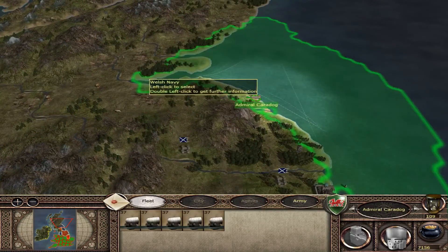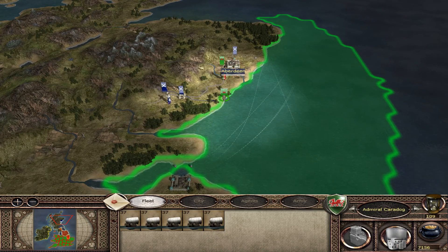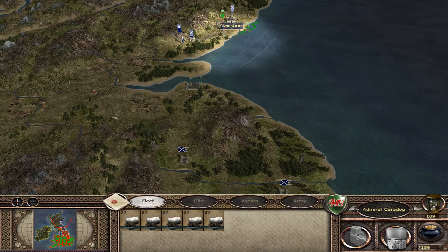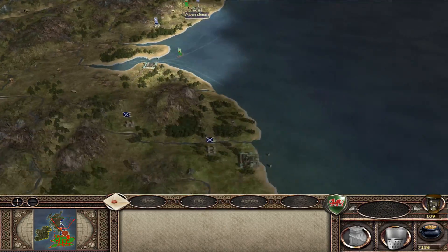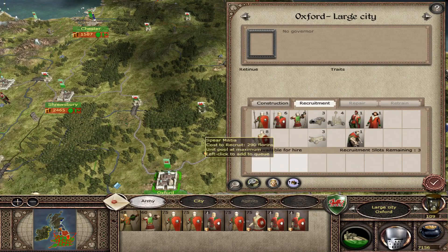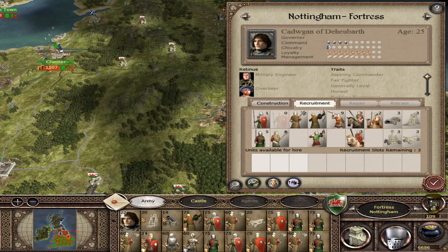Northern Invasion Force, go. Aberdeen will do. Invasion Force is in the north. Nottingham is still surrounded. Fantastic. Great. Wonderful. Marvellous. Are we gonna have a fight at some point in this game? Because you guys are just kind of hanging around and kind of annoying me. I want to fight you - is that so much to ask?